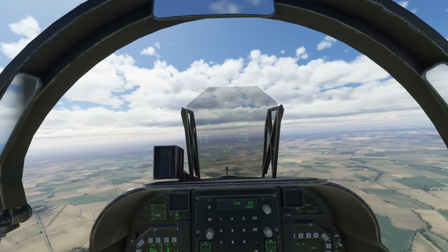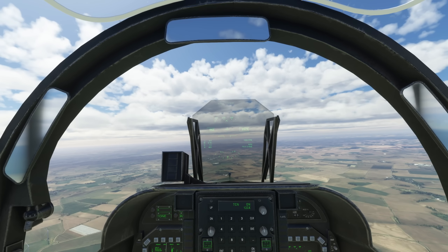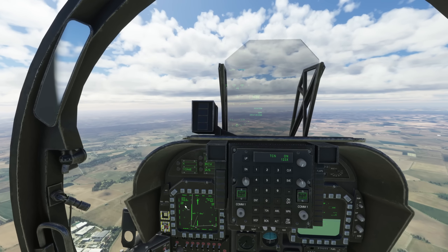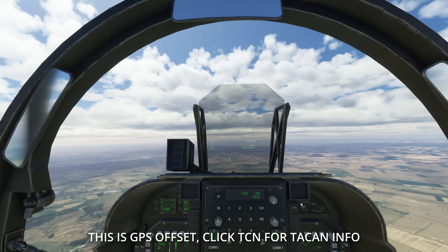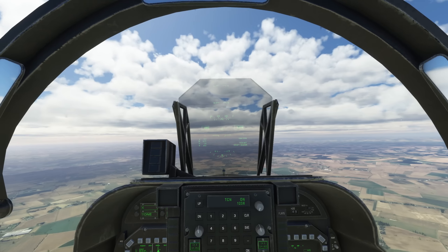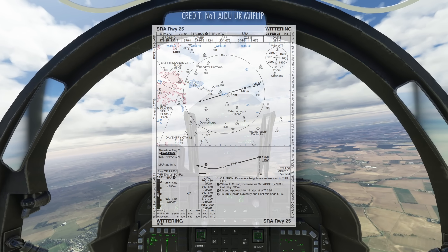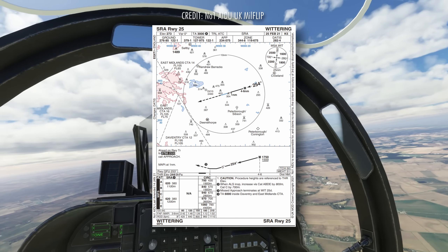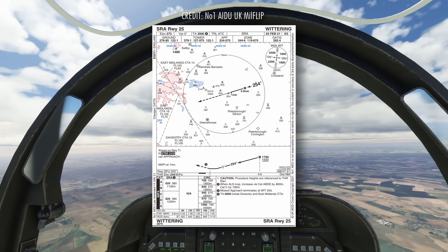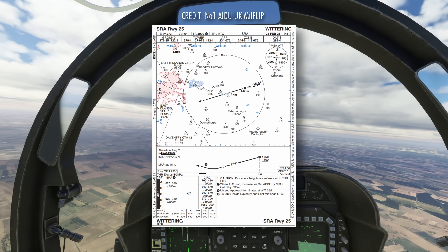We'll cruise up to 5000 feet, put barometric altitude in the HUD, master arm to safe, and steer along to waypoint seven which is Wittering. You can see that our TACAN has automatically locked in. GPS shows 24.4 miles and TACAN says 24.7, which makes sense. We're going to do an SRA - a Surveillance Radar Approach - which ordinarily would be vectors to final and a non-precision approach, getting us down to 620 feet AMSL. Even though we don't have a controller working at this point, I can still fly it myself.